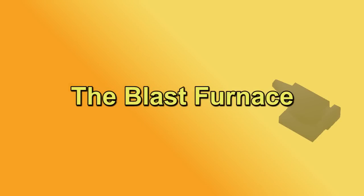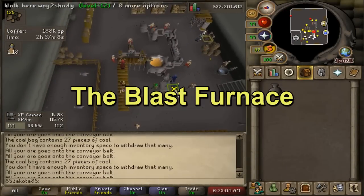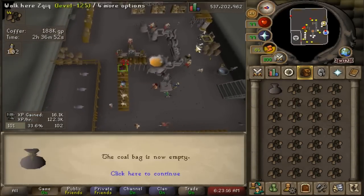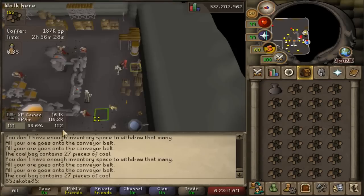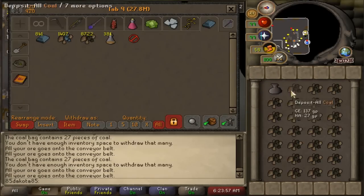The best smithing money maker in the game is still the blast furnace. Making rune bars at the blast furnace can make over one mil an hour, but you don't need to get to 85 smithing to start making good money at the blast furnace by any means. The reason blast furnace is a good money maker is because you can make a lot of bars in a short amount of time, and bars that normally require coal to make now require half as much coal - so to make a rune bar you only need four coal instead of eight.